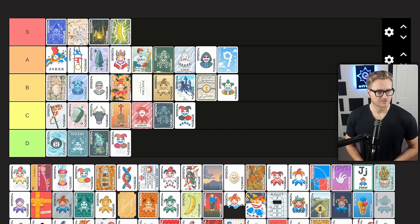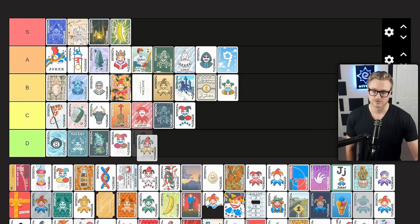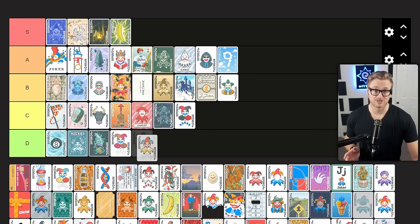Crazy Joker gives you plus 12 mult if played hand contains a straight. Unfortunately in gold stake runs, straights are really difficult to achieve because you have minus one hand size. Even if you have a utility joker, that means you're not scoring very many points, and plus 12 mult is not going to solve your point scoring and allow you to carry that utility joker. This is a D tier joker for me — I skip it in almost every situation.